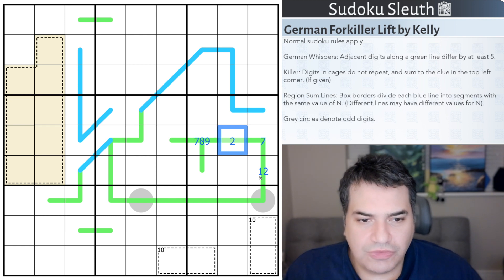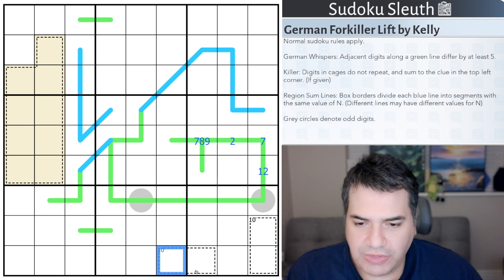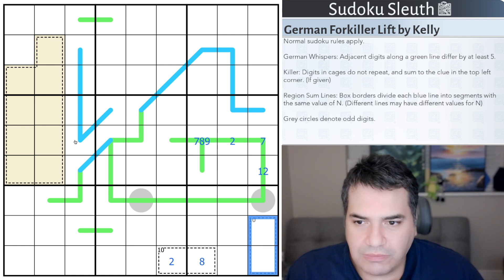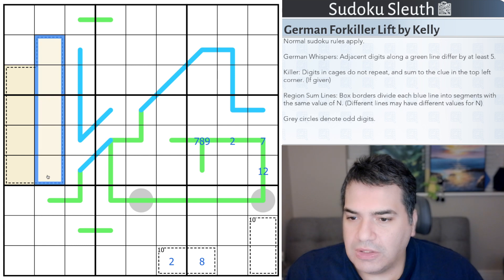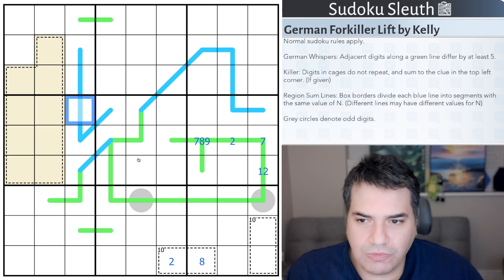Killer: digits in cages do not repeat and sum to the clue in the top left corner in brackets if given. These two cells must add up to 10, so if that's a 2 for example, this would have to be an 8. These two cells add up to 10. And this cage doesn't add up to anything - there is no total given - but it's a 9-cell cage. So without repeats, make of that what you will.